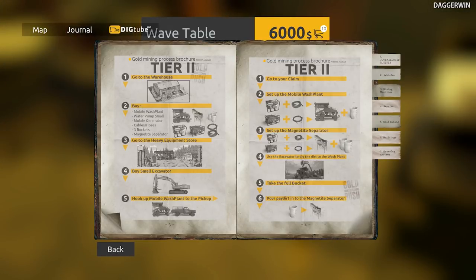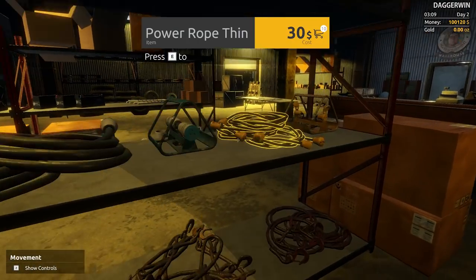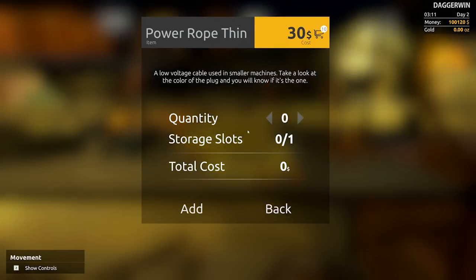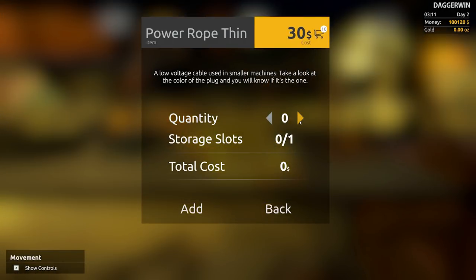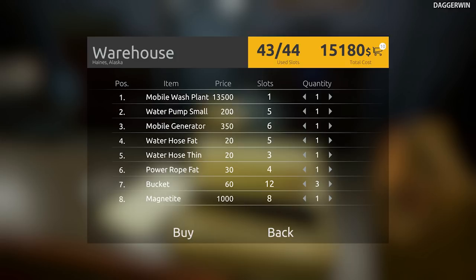There are pictures of each thing so you can't really get too confused. It's actually showing two hoses or cables and I've bought three, so hopefully we do have what we require. Of course we could require the thin one too — actually they're not too expensive. So the total cost is $15,180. We'll purchase those.